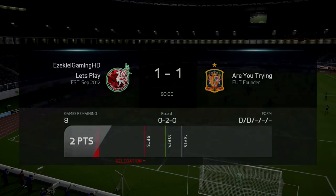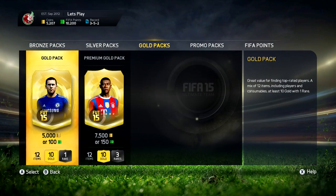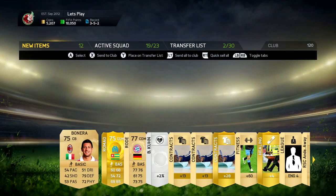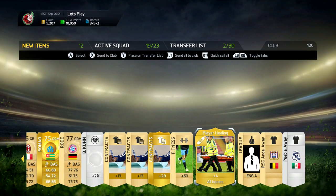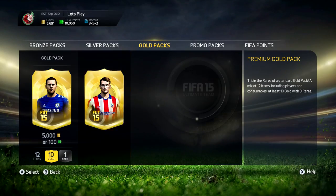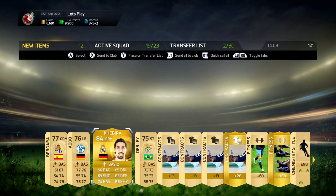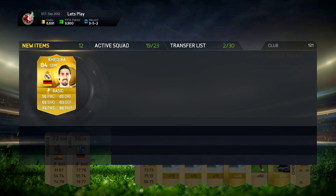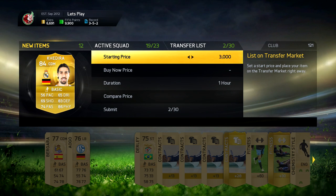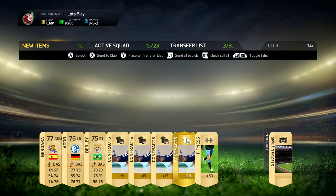That's going to be all for this episode. I know it's quite short — the gameplay wasn't particularly long because there wasn't that much exciting. I think we're going to have to play three games each episode so we can get the episodes over six minutes, but nothing over ten minutes. We did open those packs — one for the draw in the first game, one for the draw in the second game, so we opened two packs in a row. We pulled an 84-rated Real Madrid player, and also a nice pink kit. We packed Sami Khadira — I think he sells for about 3,000 to 4,400 coins. If you can hit that like button, that'd be fantastic, and make sure you're subscribed to me, Ezekiel Gaming HD. See you guys next time — bye!